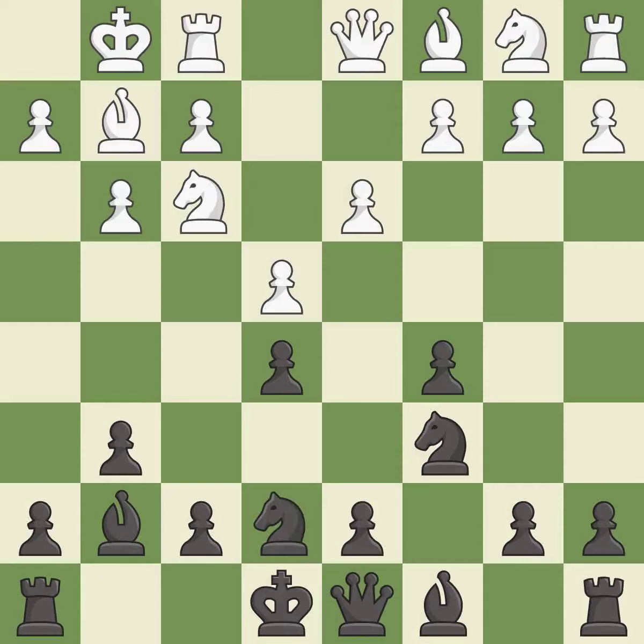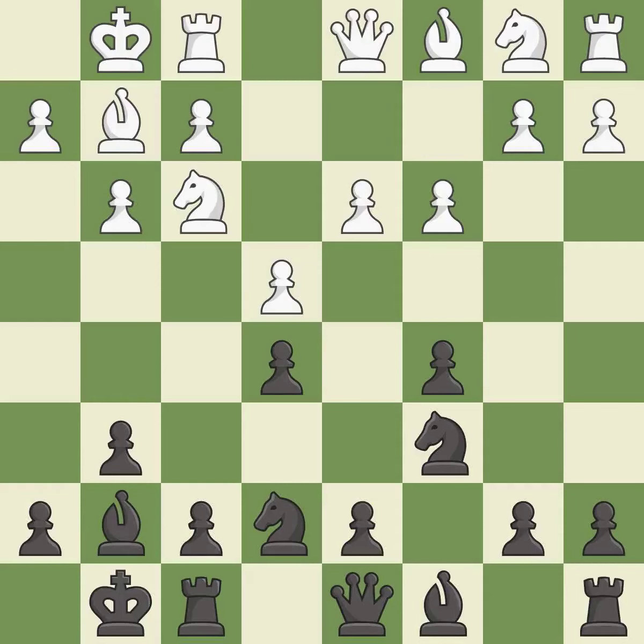This develops a knight off its starting square, getting it into the action. Castling gets the king to a safer square, out of the center of the board, while also developing a rook. Castling to the same side of the board as the opponent avoids some of the attacking associated with opposite-side castling.